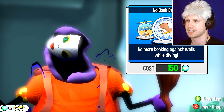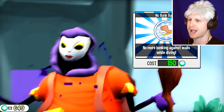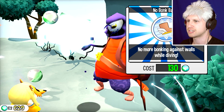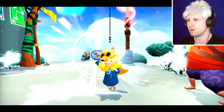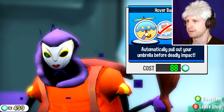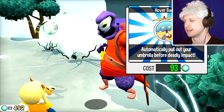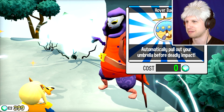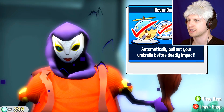Please make a purchase at my humble stall — automatically pull out your umbrella before falling into deadly impact, and no more bonking against walls while diving. Let's just grab it for the sake of having it, even though I don't necessarily want it. It's actually a pretty good ability — not being able to bash your head against a wall while you're climbing and platforming would probably have saved me a couple times.